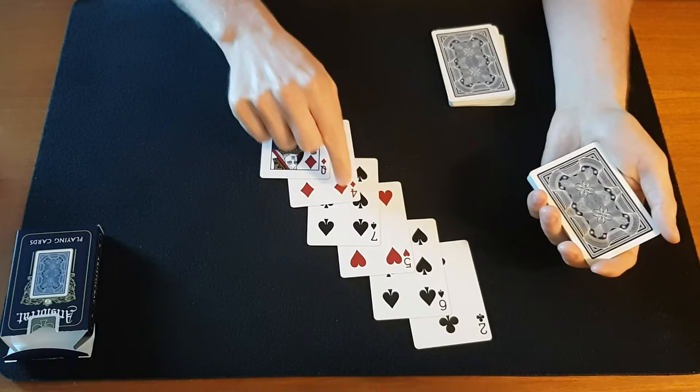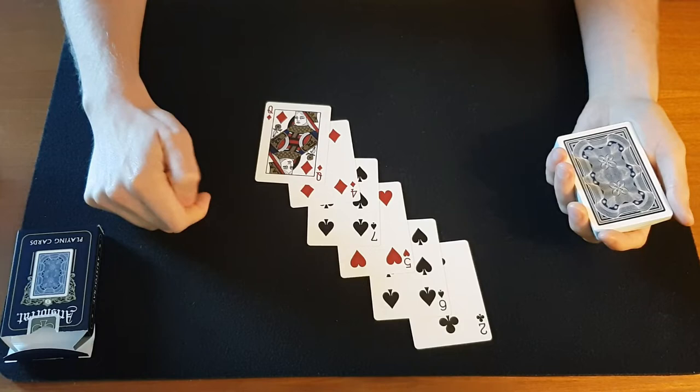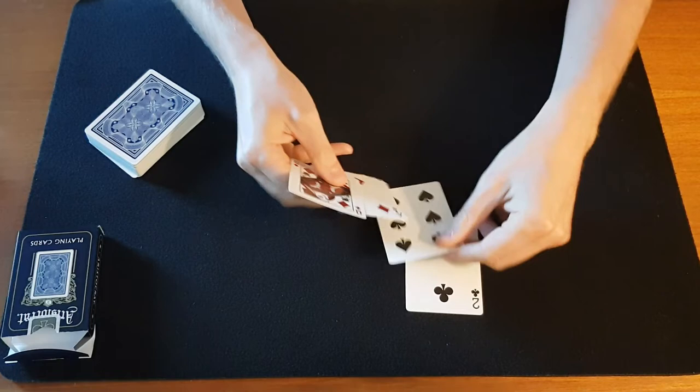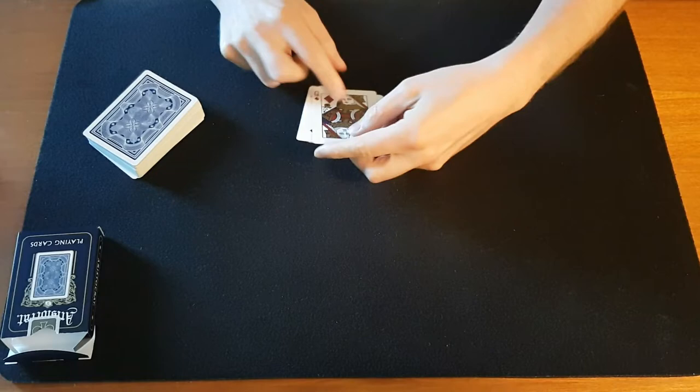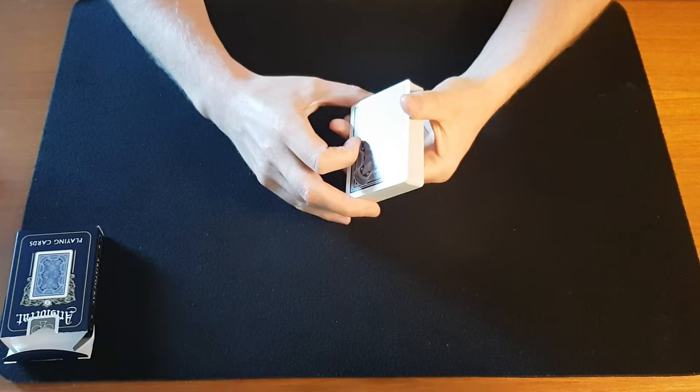When they do that, you turn around so they don't think you're looking at their eyes to figure out which card it is. When they're finished, you gather the cards up — you can deal them in a diagonal row and then sweep them up — making sure to keep the order of the cards. You place them back on the deck. And now comes the secret sleight to make this trick work, which we already know: we're going to run nine cards.